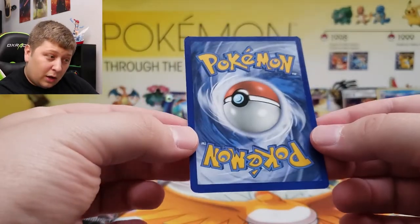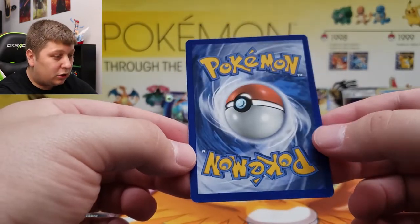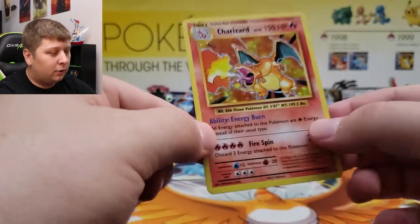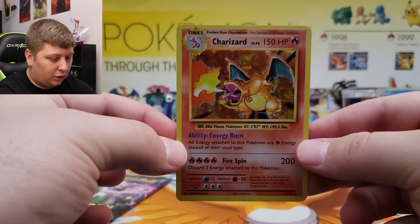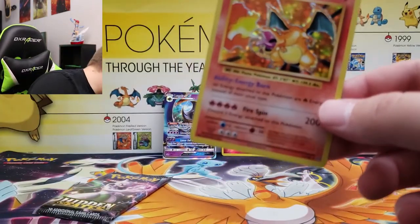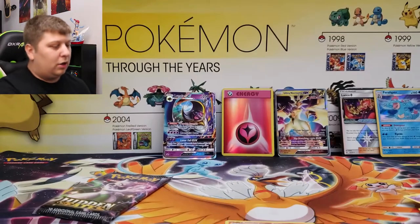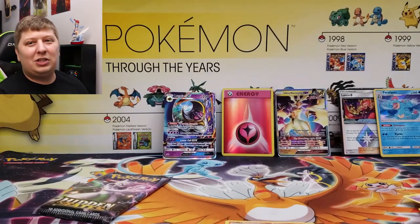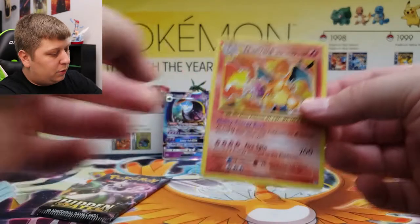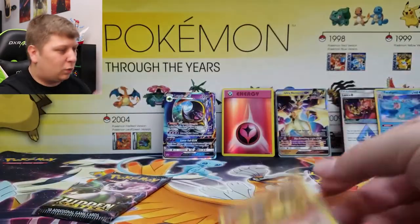If they're not a stickler for centering, this is a PSA 10 and a $1,000 card. But the centering on the front is pretty bad — look at that top compared to the bottom. I didn't even have sleeves ready because I never pull anything anymore. We got it — the Charizard out of the Walgreens TCG Lightning Box! This saved the whole thing. We've got ourselves a Charizard from XY Evolutions, ladies and gentlemen.